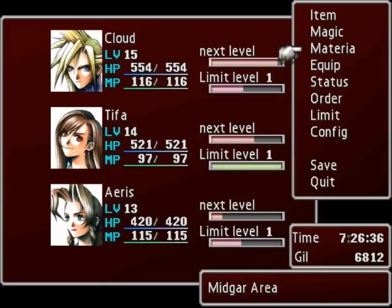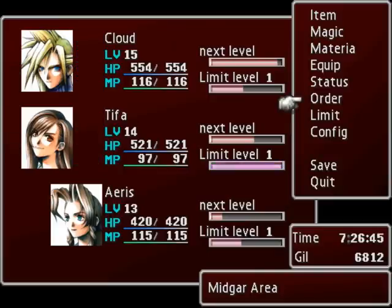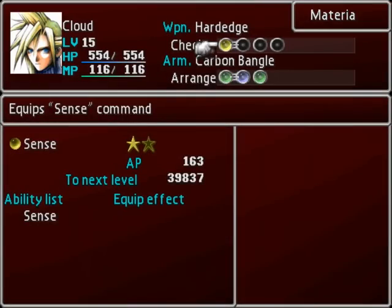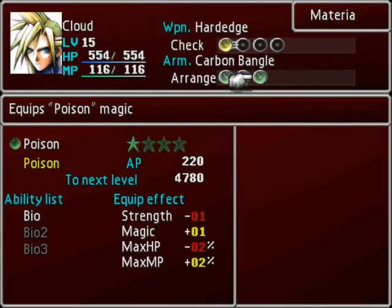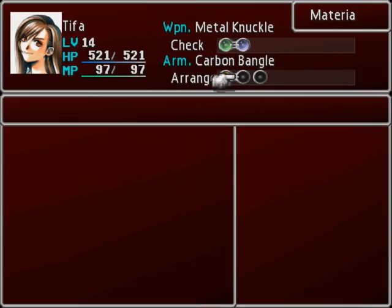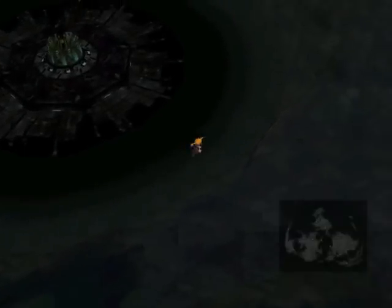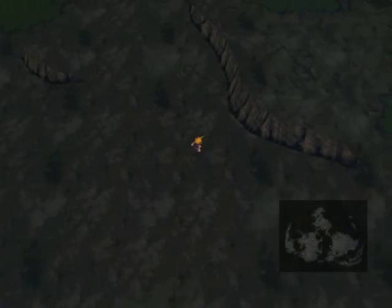That red dot to the northeast of our current destination, I believe, is Calm. I gotta remember I have someone with the enemy skill materia on. Oh yeah, I forgot to change my order. Ares can stay in the back. Sans lightning, all poison, enemy skill — okay, I got it on Tifa. I'll be sure to remember that. The reason I'm mentioning that is because we will be needing that on when we find a certain enemy.